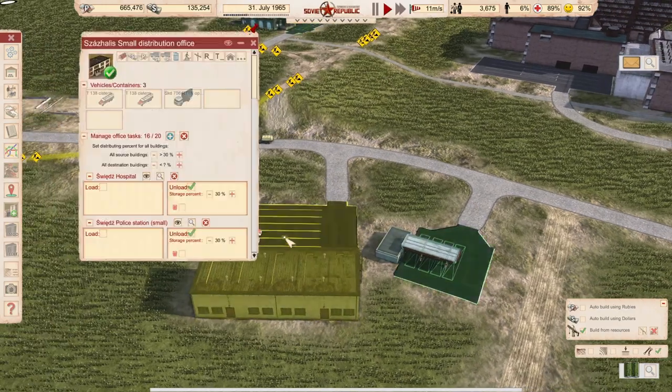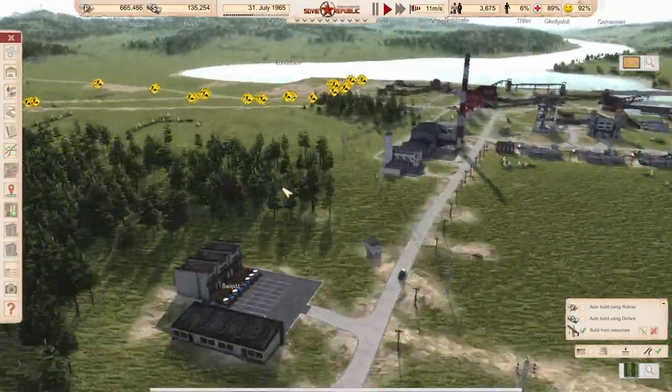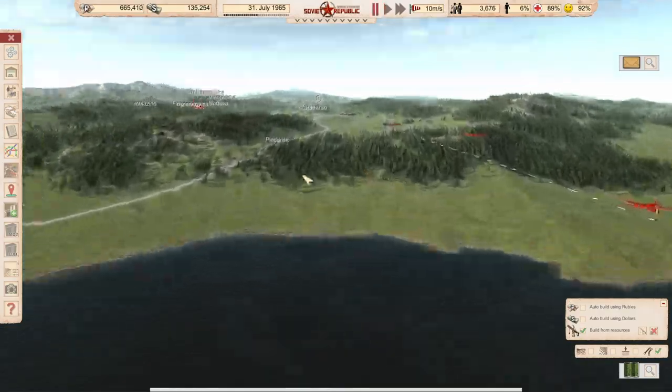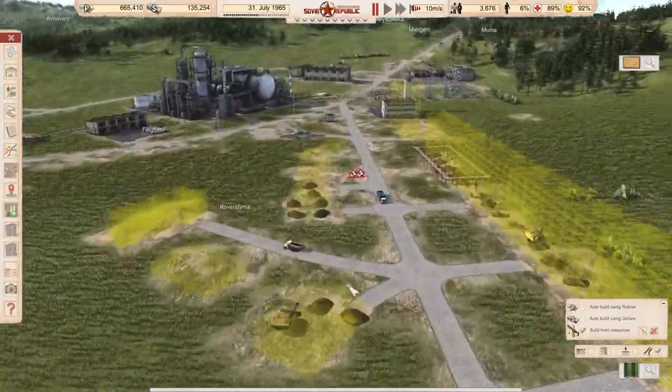You have the fuel job, and you get your fuel from one of the gas stations, which is the exchange point of fuel from the refinery. Let's go on pause because I want to change a little bit on the shotgun village, because the shotgun village is not shotgun enough.